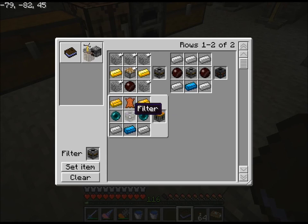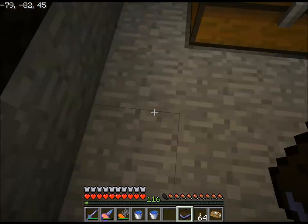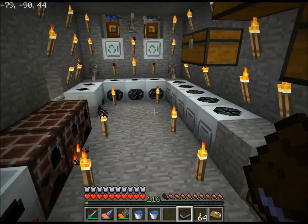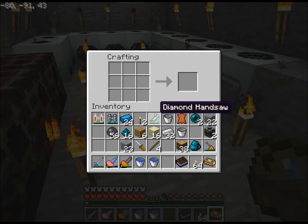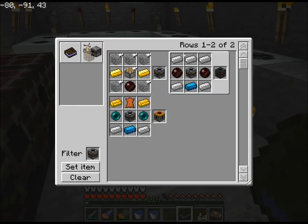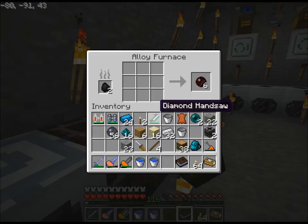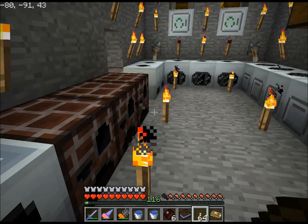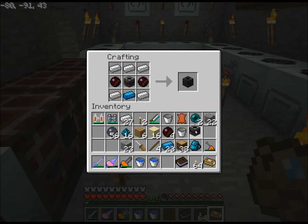Filter — need brass for that, so let's do that one. One blue alloy ingot, the rest iron. Now let's grab all of it. Five iron, one blue alloy, two red doped wafers. It looks like they're done, so that's good.